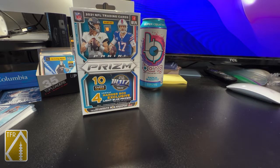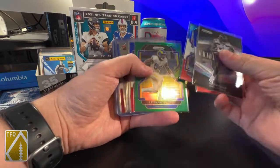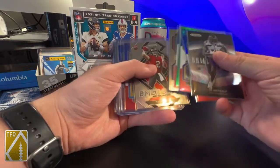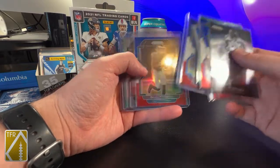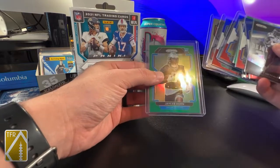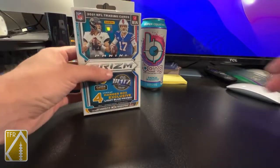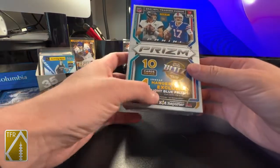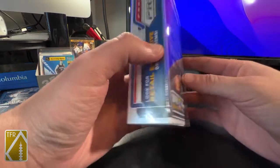I opened those off camera because sometimes I just like to enjoy the rip for myself — I don't want to feel like I have to put on a show or do it just right. But here are some of the hits from that: Davante Smith red, white, and blue, a Justin Fields base, and a JC Horn green. Those are the hits from that. I'm anxious to see these — you get four exclusive light blue Prisms and I'm curious how those look in person.